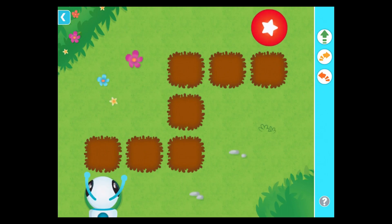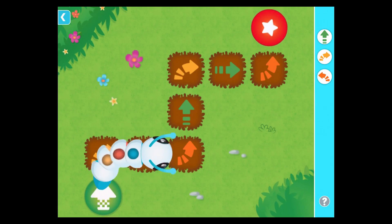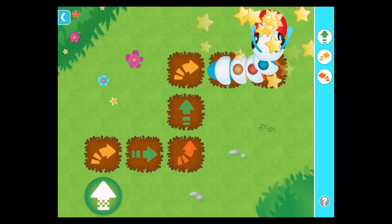Help me find my way to the target. Right turn. Forward. Left turn. Forward. Right turn. Forward. Left turn. We found the way! Woo-hoo!